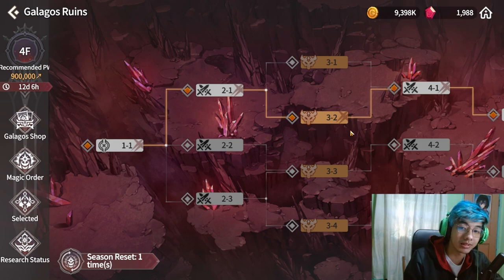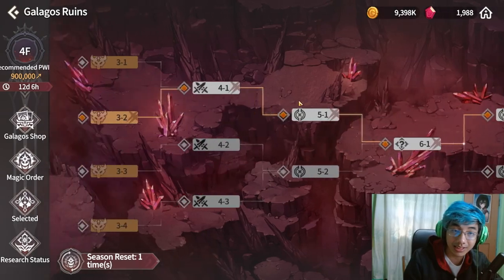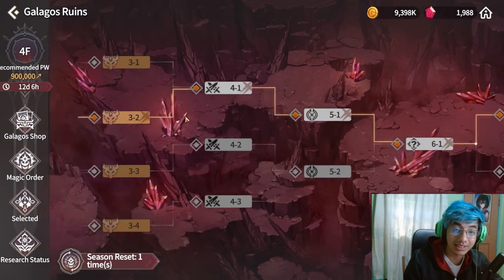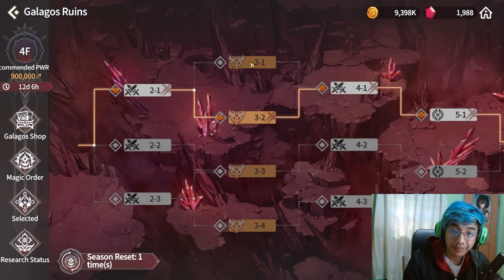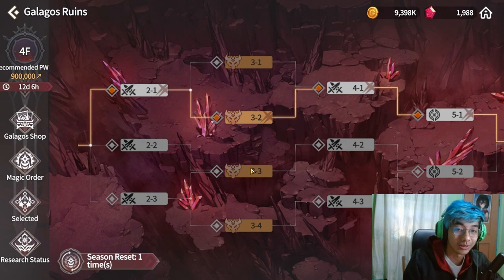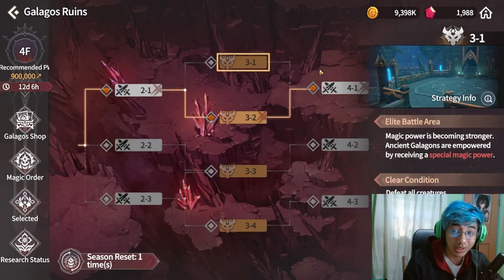The first tip I want to share, especially for those who are struggling, is that Galagos Ruins has different elite boss monsters for each of the stages. Stage 3, stage 9, and stage 10 all have elite monsters. So you want to plan out your routes — that's tip number one. Plan out your routes because some of these you definitely want to avoid.